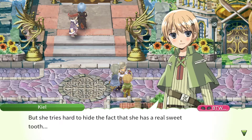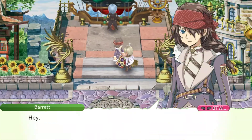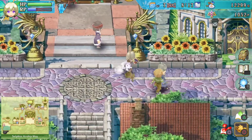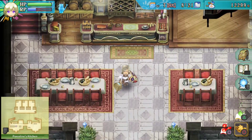Forte is a knight first and foremost, but she tries hard to hide the fact she has a real sweet tooth. She hates ghosts more than anything. What kind of subjects do you teach? Forging and crafting mostly — school also has cooking classes, but I don't teach those. Mono teaches cooking. I have a thousand points so I can get a festival.